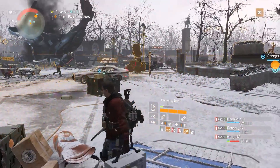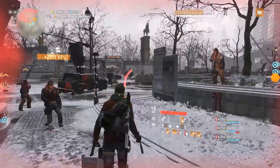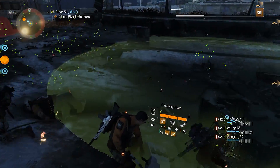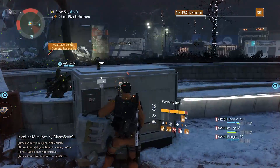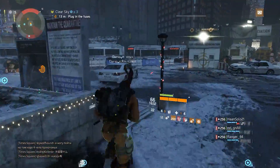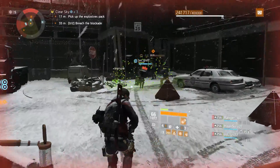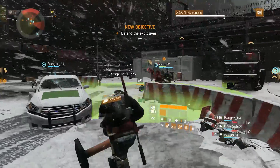Just as with most content in The Division, a good build is really half the work, and Clear Sky is no stranger to that rule. However, it's special in that your group doesn't actually need a whole lot of damage to complete it. This is mostly because in the second part you're dealing with NPCs that will simply respawn after you kill them, so there's really not much point in killing them if you don't have to.